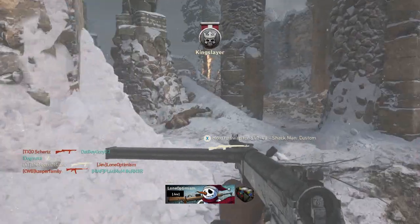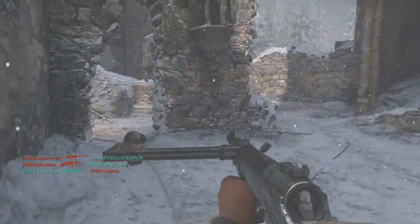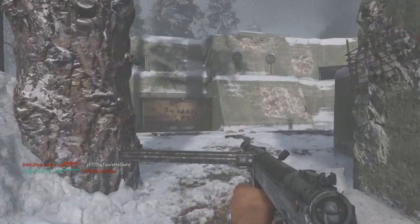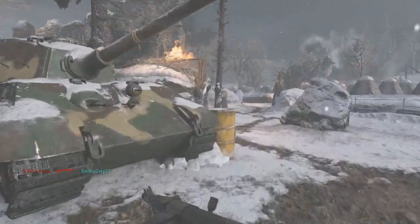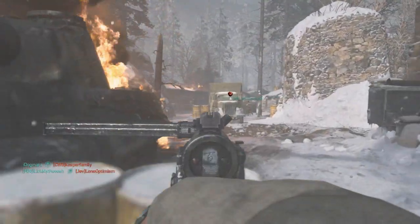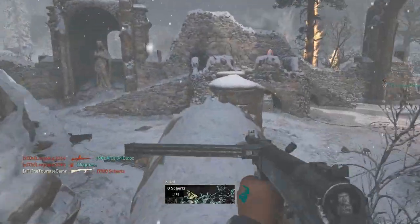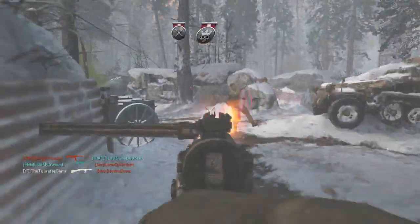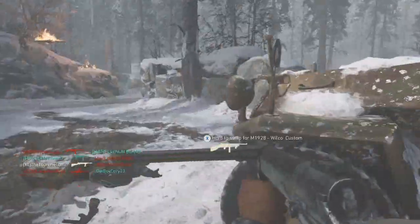The CAR-98K got a nerf to its ADS transition time — its sprint-out time. So for all you quickscopers out there, it's going to be a little bit harder to quickscope with the CAR-98K. Also, the Lee Enfield got a buff to its ADS transition time. So the CAR-98K got a sprint-out time nerf and the Lee Enfield got a sprint-out time buff — maybe we'll see more quickscoping with the Lee Enfield.